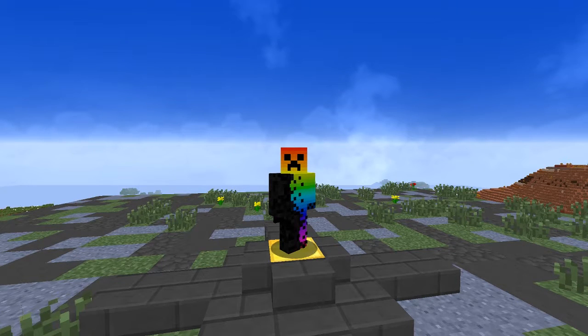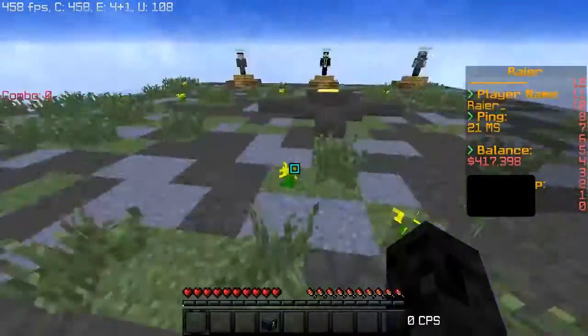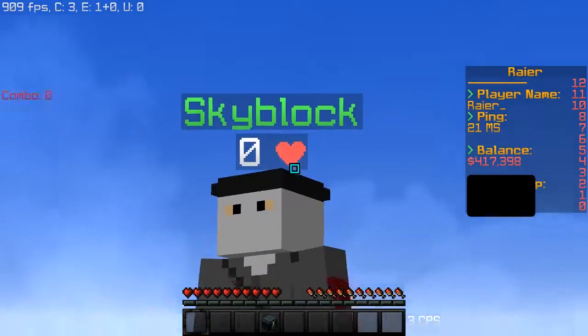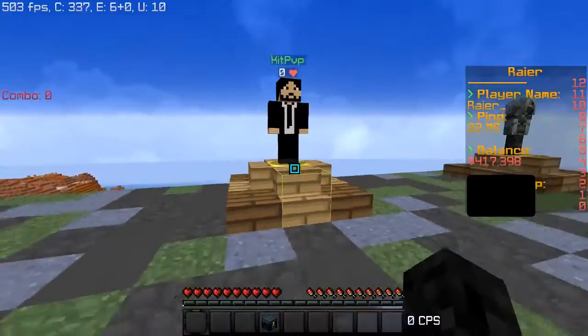First things first, here is spawn — right here. It's kind of small but yeah. Right here we have three NPCs: we have a Skyblock, a KitPvP, and a Skywars NPC. Let's start off with the KitPvP.